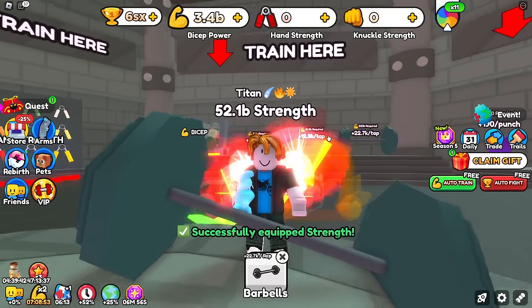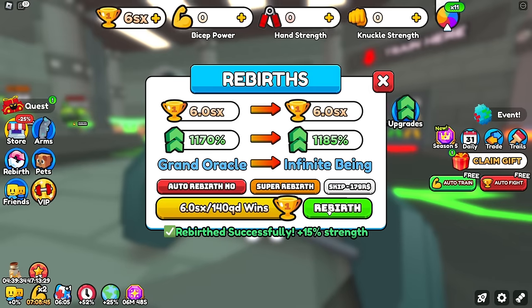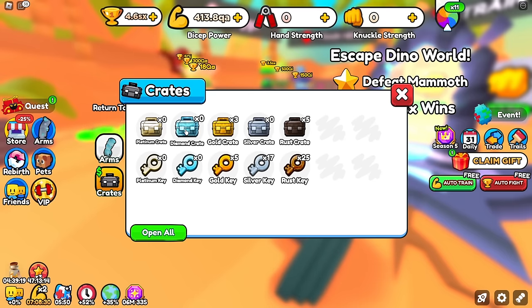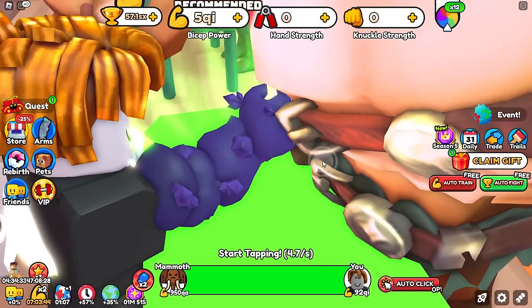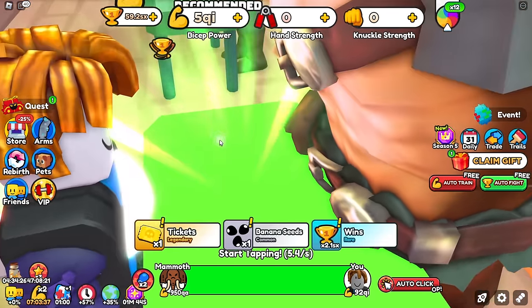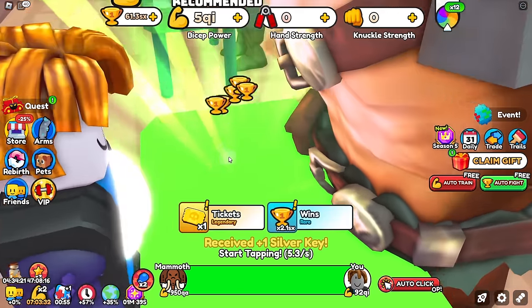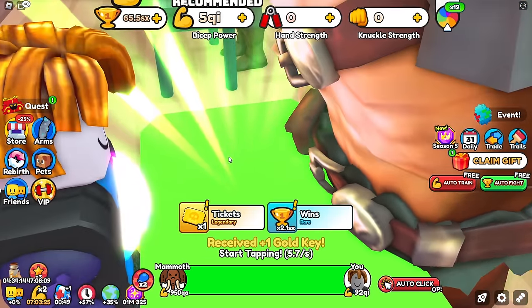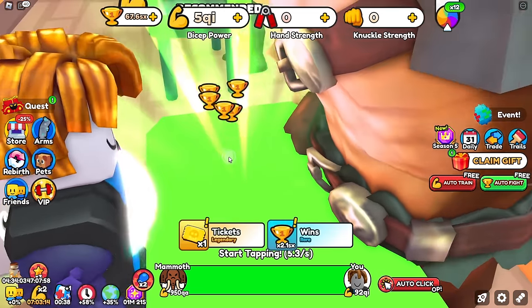Equip the strength team and get some real rebirth strength going — 1500% seems decent. We're getting a solid 2.1 SX wins every time we defeat the mammoth, so we just need around 200-225 more fights and we'll be on our way to world 6. So far we haven't had to super rebirth or do anything annoying like that. We'll just play by ear and see how things are in world 6.